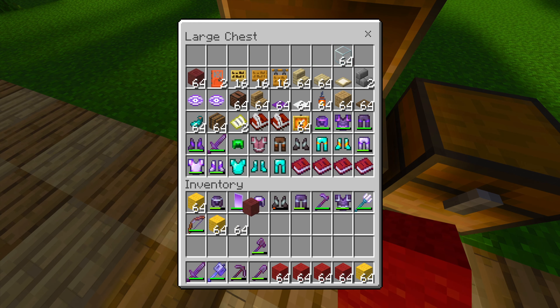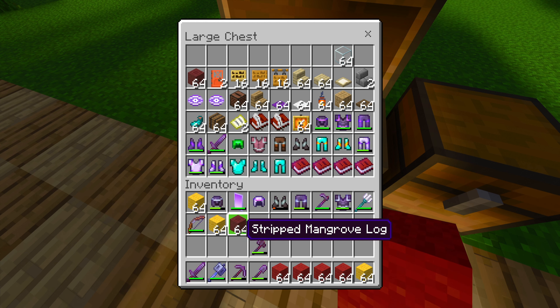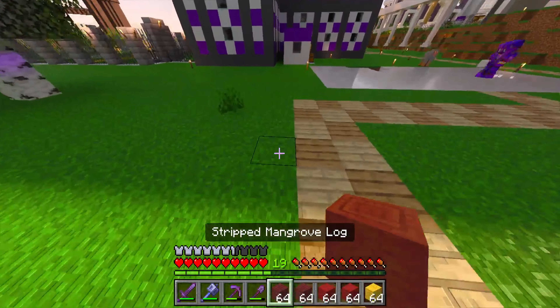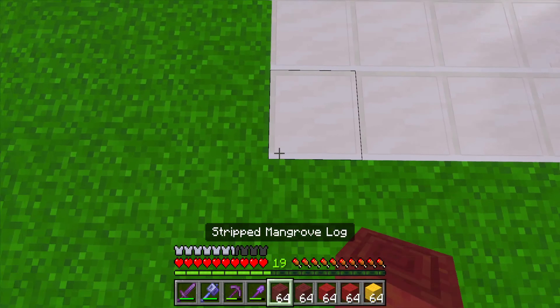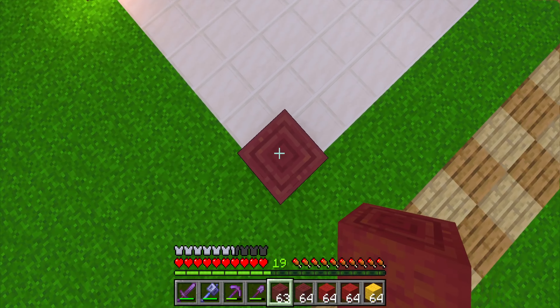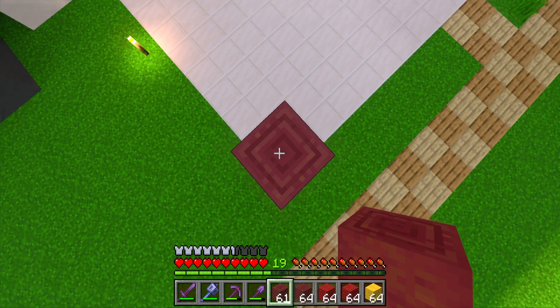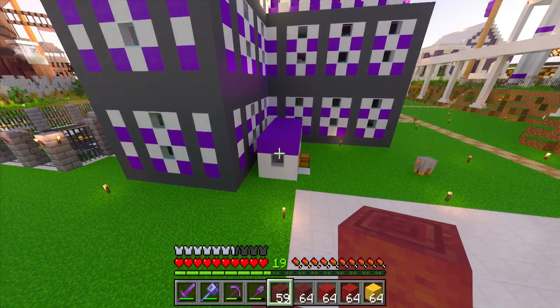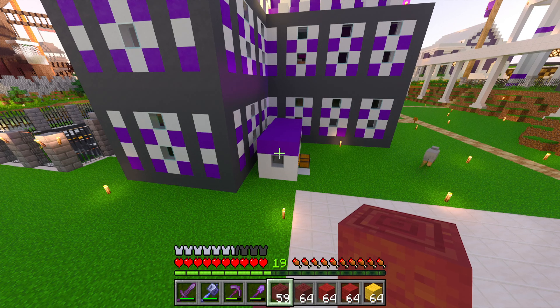I'm actually running out almost, but I think we're almost done with this anyway. So I'm going to just continue to place these blocks over here. Abstract, I need some more quartz. He's placing a sign — what has he got to say? I have no more. How are we going to fix the floor?